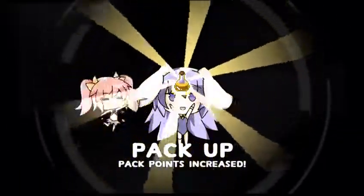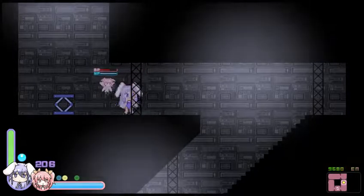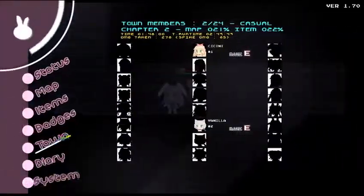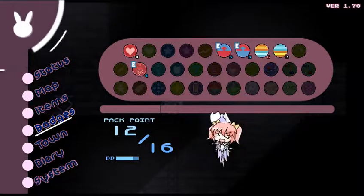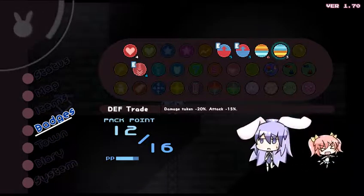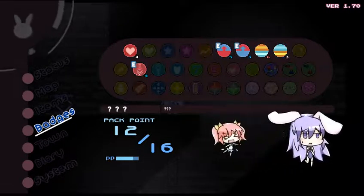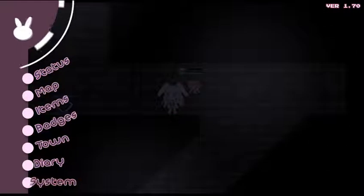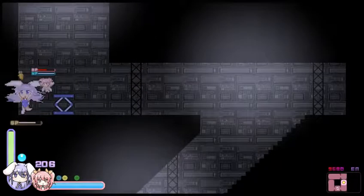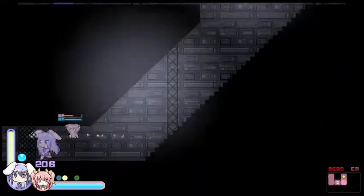Pack points increased. We got a pack point so we can equip more badges right now — that might come in handy later. I also think I can see the seams on some of these tiles here — I don't know if that's a graphical error. For now I'll just equip this. I don't want to hit that spring because that'll just propel me back to earlier in the level — definitely a nasty trap. So let's go back to the main path.